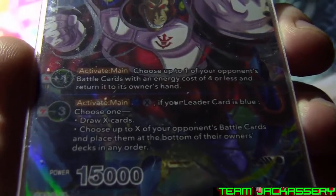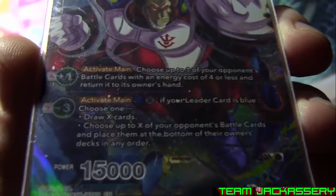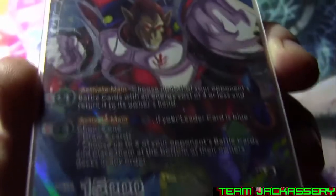Minus three active main: pay one blue and X. If your leader card is blue, choose one — draw X cards, or choose X of your opponent's battle cards and place them at the bottom of the owner's deck in any order. Since you're running a lot of ramp in this deck, you'd mostly want to go for the draw if your hand's getting small. Or if your opponent's got a big field, just bounce it all.